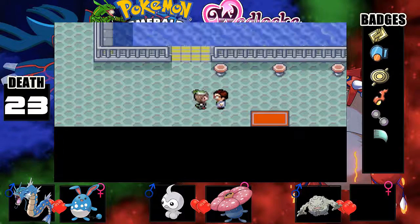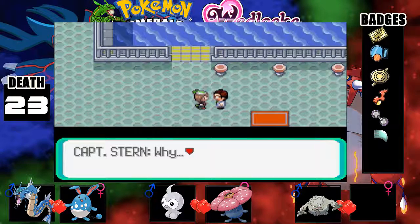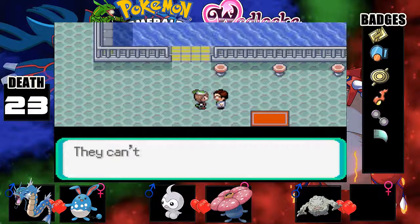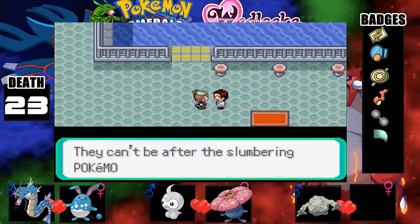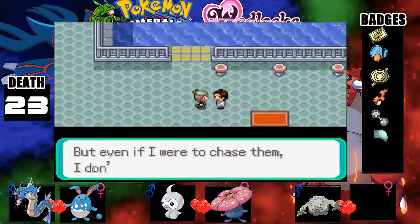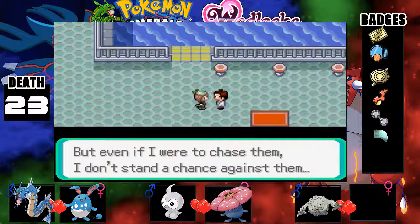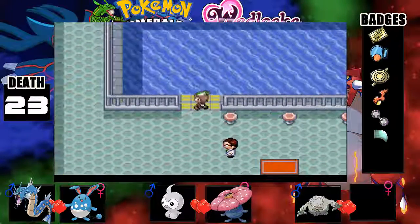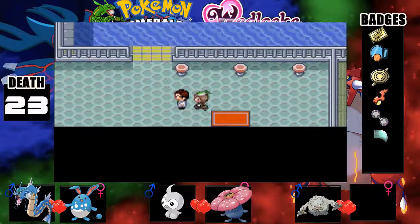Okay, so now we have to go all the way... why would Team Aqua steal my submarine, Explorer One? They can't be after the slumbering Pokemon at the bottom of the sea. But even if I were to chase them, I don't stand a chance against them. Sorry — give me a minute and let me go after them!